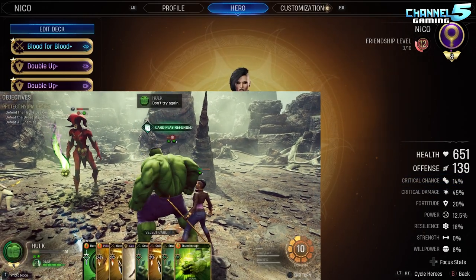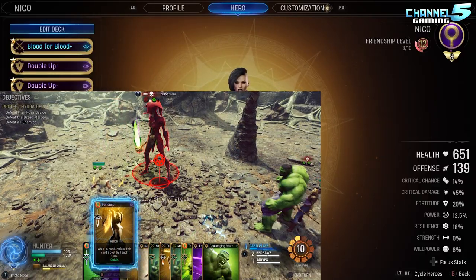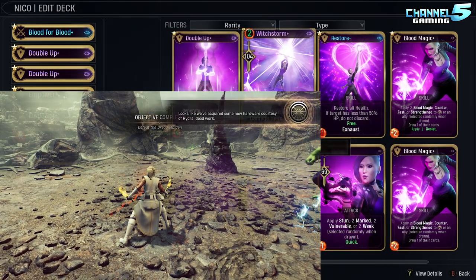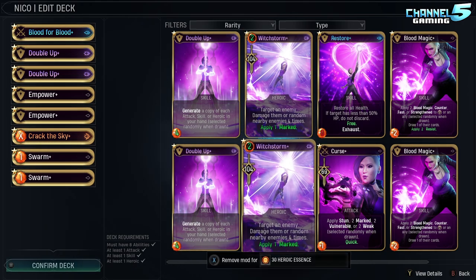I have done various different builds with her, and some of the footage you'll see uses other cards before I show you my final build. I want to talk about those things quickly. I used Witch's Storm — you can increase the area of effect through her power — and I put plus one mark on it, making her more of a mark support, bringing in more of that support role.